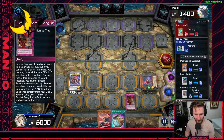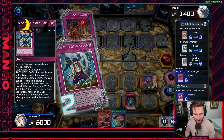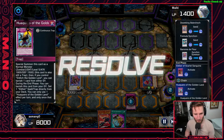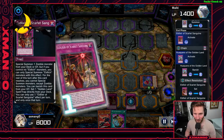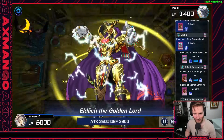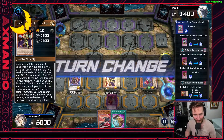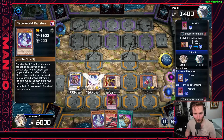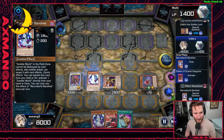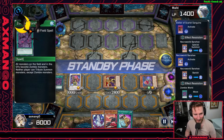The big benefit of Elixir of Scarlet Sanguine — if you already have your full setup with a Golden Lord on the field — is that it can let you summon any zombie monster. It only requires you to summon Golden Lord if you don't already control one. If you have Golden Lord and Zombie World on the field but don't have Doom King Ballerdrack yet, now you can summon Ballerdrack from the deck. Or if you have Ballerdrack and Golden Lord but no Zombie World, use the Elixir to special summon Necroworld Banshee from the deck.